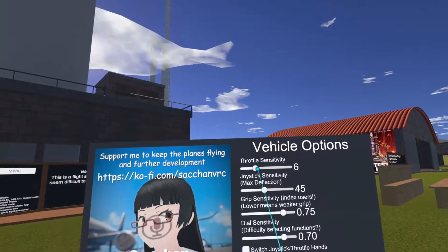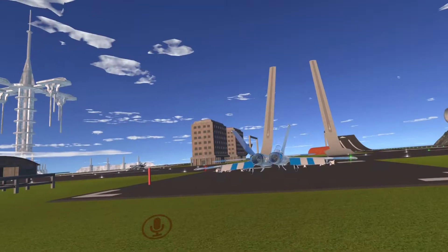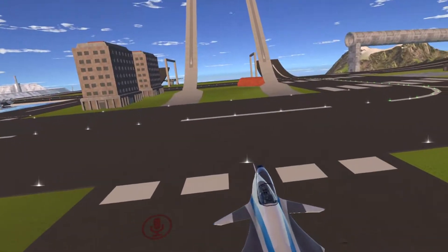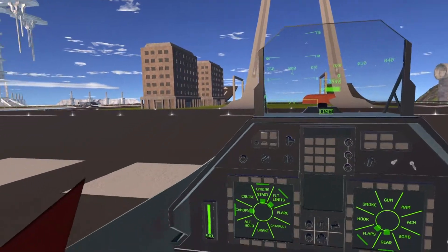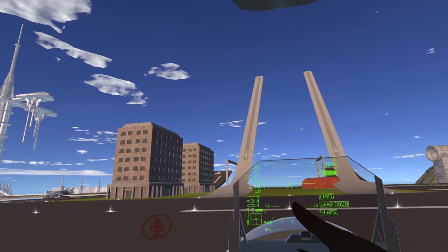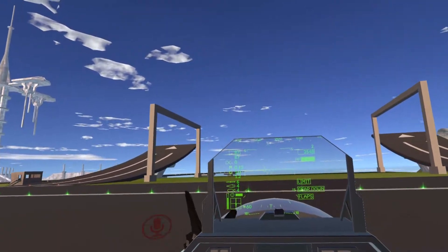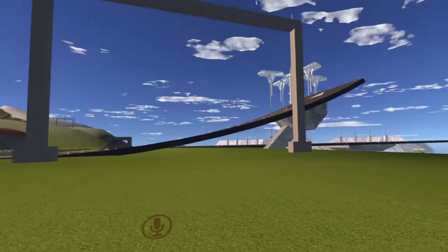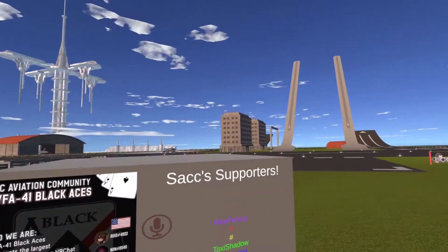So, throttle sensitivity — if you decrease it down, what's going to happen is when you get into the aircraft and push full force, see how the bar down here on the bottom is barely moving. I'm pushing it all the way forward. That's what happens when you put it down to one.